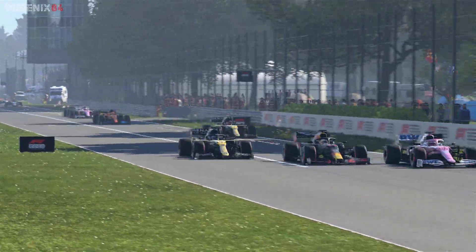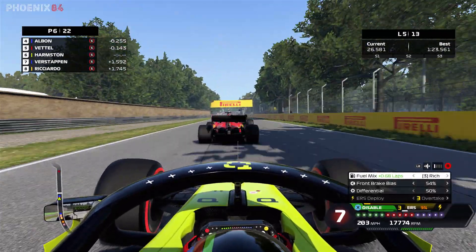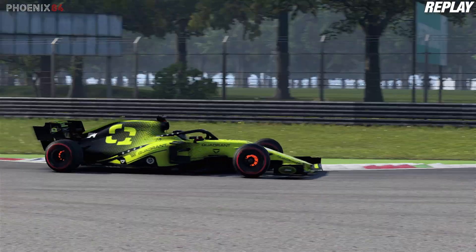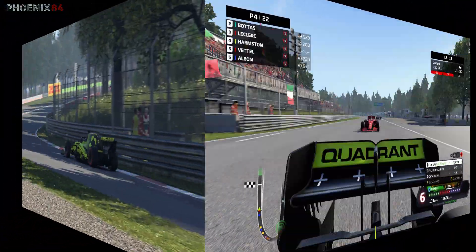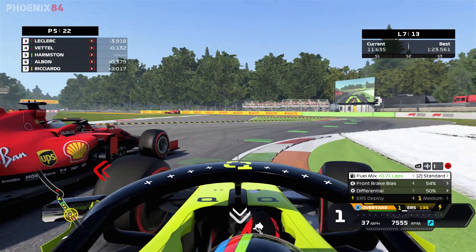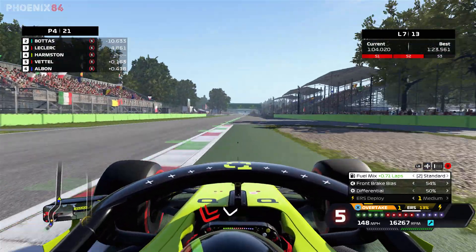Schumacher is unable to make the progress he wants. Ricciardo gets involved with Perez and Verstappen — the two new Red Bull teammates for next year. Ricciardo can't get past Verstappen but does get past Perez. We're right on the border with Albon and Vettel. We go for a double dive — ended up on the grass, didn't have much stopping time but made it by the skin of our teeth. We try the switchback on Vettel but he blocks it, then doesn't move onto the racing line, so we use better traction to retain P4.